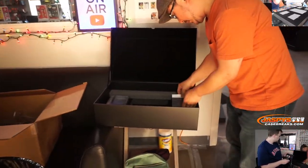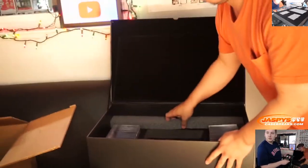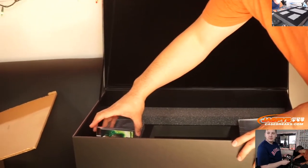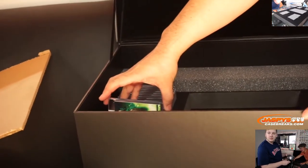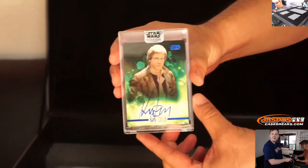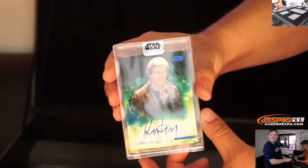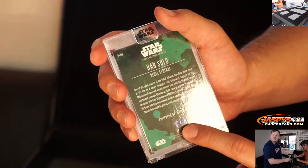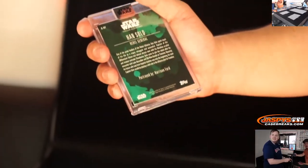These are your autos. There's Harrison Ford — Han Solo. Is that numbered? It is numbered: 5 out of 25. Nice. So if this lands on a random number block spot, it would go to 5 out of 25.